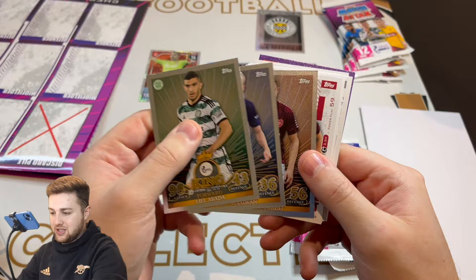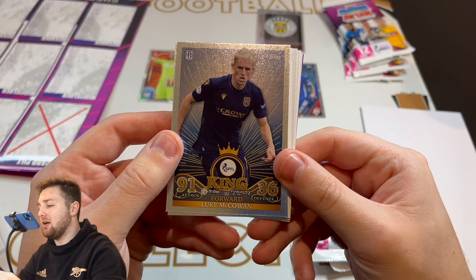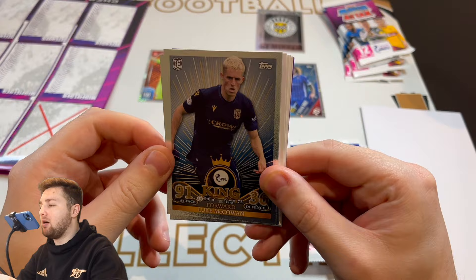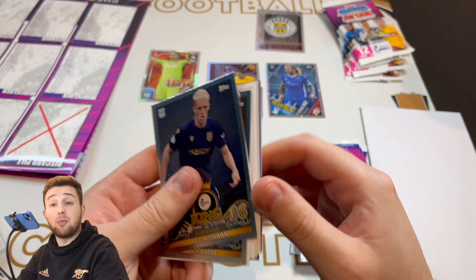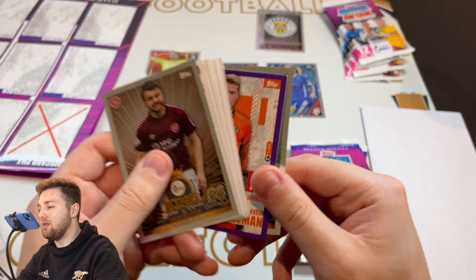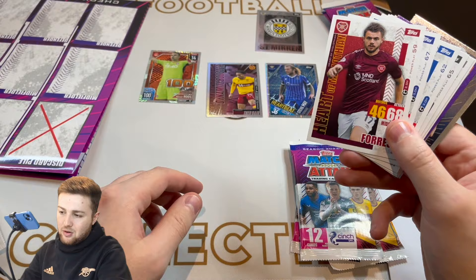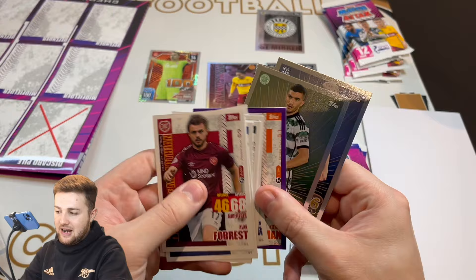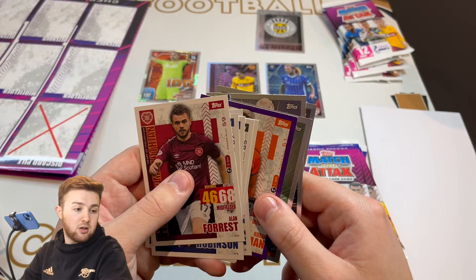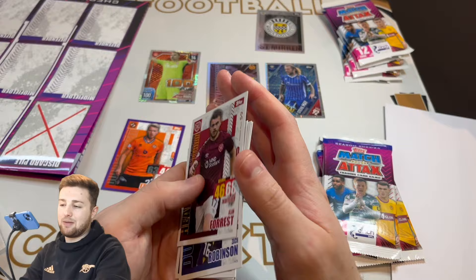Now let's have a look at the three SPFL Kings exclusive to this game pack. We've got Lyle Abada there of Celtic. We've got Luke McCowan of Dundee — fantastic stuff. These look really nice: gold and white flecks of light coming off the color in the background, and the background color is dependent on the team's primary color, which is really nice. These are part of the checklist: number 345 Luke McCowan, number 344 for Abada I'm guessing, and number 346 Alan Forrest of Heart of Midlothian. So we got 14 cards and three SPFL Kings — really nice design, another concept they've kept from last year, which is great.